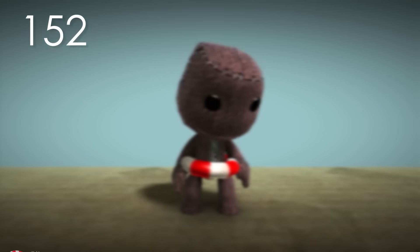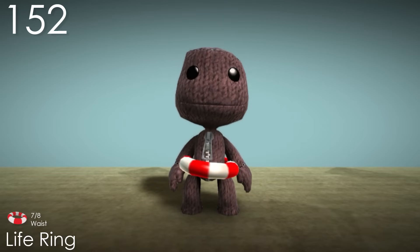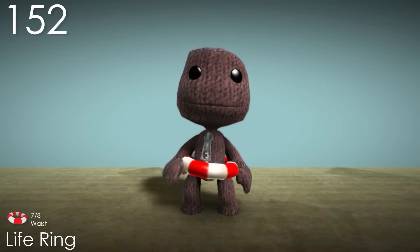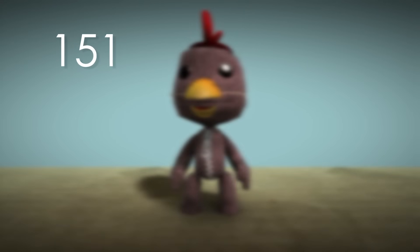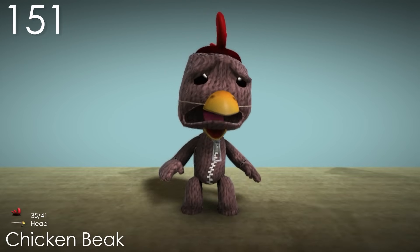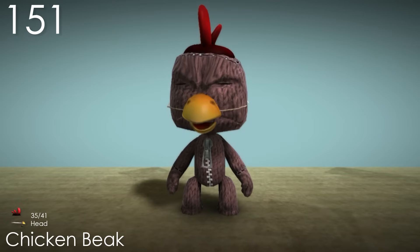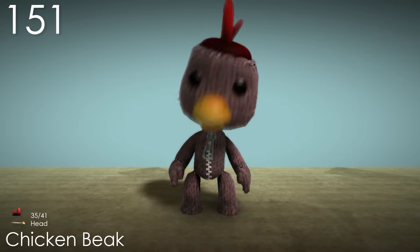I always thought the Life Ring icon stood out since it looks more like an illustration and not a render of the model. Number 151: Chicken Beak. I feel the same way about this costume that I did with the Chicken Tail, where it's a little specific to the set it belongs to. But I feel like this costume is able to hold up pretty well on its own — the string around Sackboy's head is a nice detail, and in general it's just a cute and funny costume.